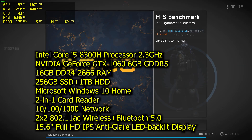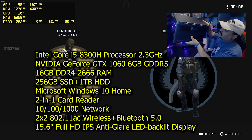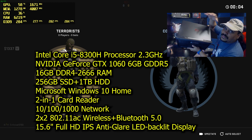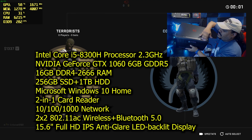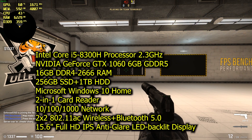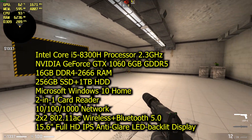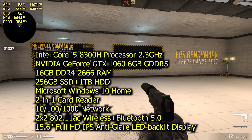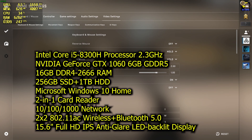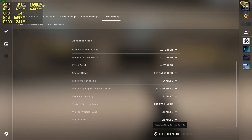Hey, what's up YouTube, enforcer5150 here. Today we're gonna check out the G5 15 from Dell. We're running the i5-8300H at 2.3 GHz with a GTX 1060 6GB GDDR5, 16GB of RAM, and 256GB SSD. The game is installed on the SSD for fastest performance. We'll benchmark at highest settings at 1080p, then lowest settings at 1080p, then 720p at highest and lowest settings.